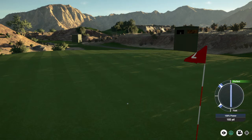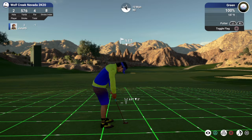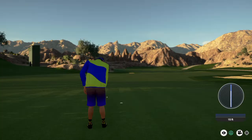On the green — nine-footer here. Challenging little downhill putt, these are slippery, especially on these 187s. That's close. We saved par — too bad we missed that birdie, and that'll keep us at one under for the round.